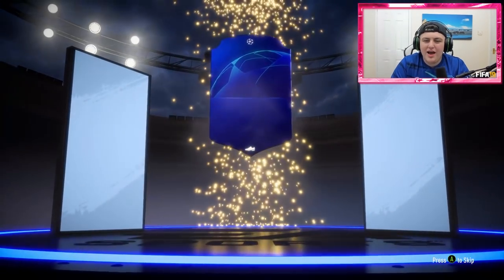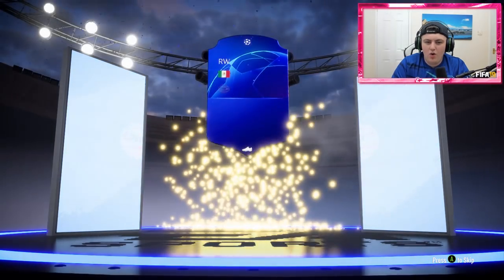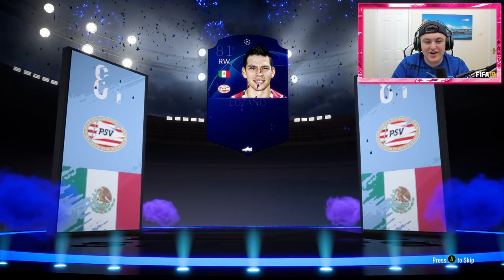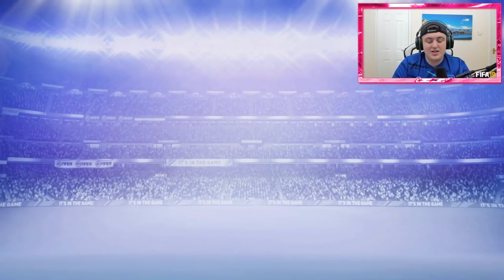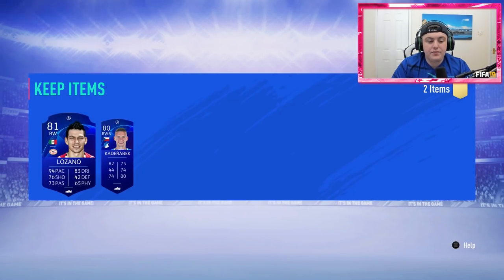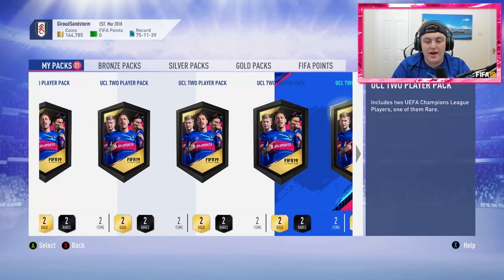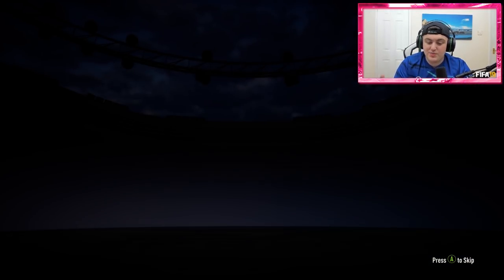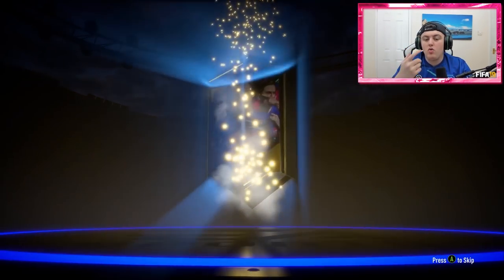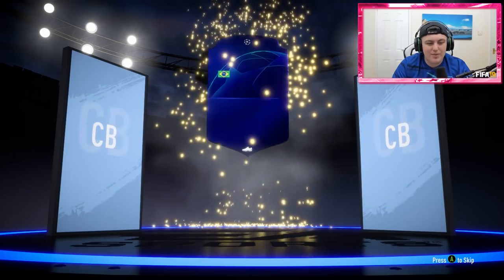Oh — Lozano! That's a really good super sub, 81-rated. We'll take that — first half-decent usable pull. I would have thought these UCL packs would be easier to get walkouts from than normal 2-player packs, but honestly I don't feel much difference in the ability to pack walkouts between these and the normal gold 2 rare upgrade packs. Maybe that's just me.